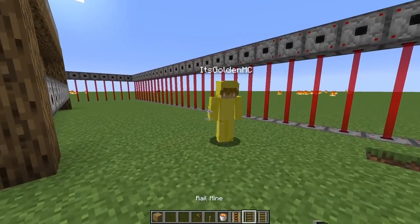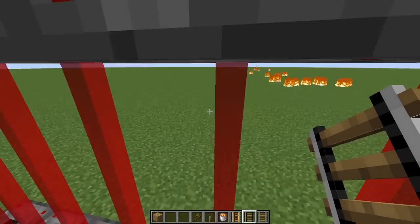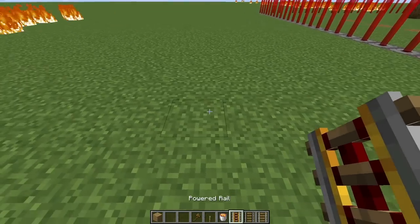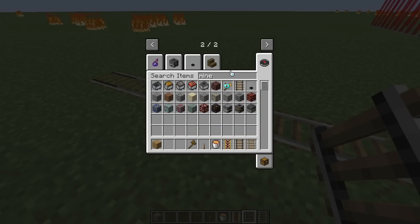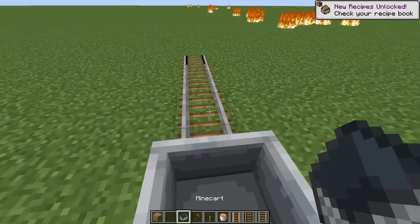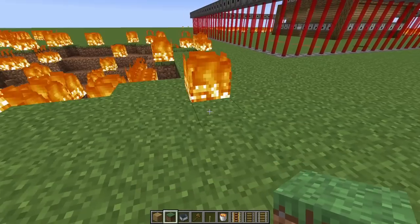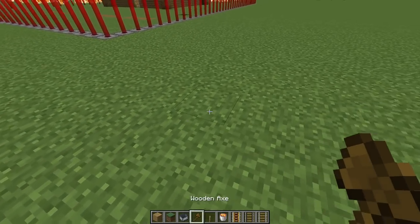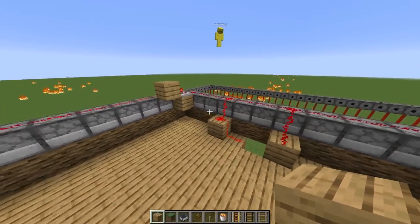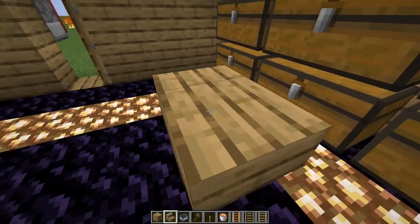Next we're gonna use these things called rail mines, and whenever we send a mine cart over them they blow up. Check this out — whenever I put a line of rails like this and send a mine cart over it, it blows up. Holy crap, that's a lot of fire! It's insanely OP. Is that safe? Probably not, so we'll send them off from the top of the house. Let's make a staircase up here real quick.